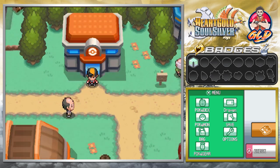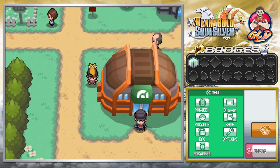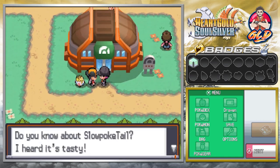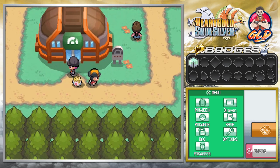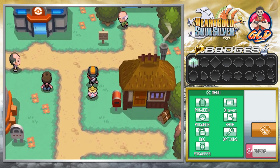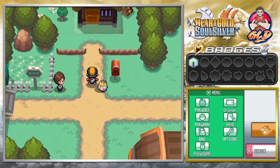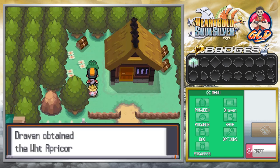Here we are in Azalea Town and we can't go to the gym just yet because a guy is blocking the way — he's talking about Slowpoke Tails being tasty. Before we do anything, this is home to Kurt, the guy that actually makes the Pokeballs for you. Right outside his house he's going to get you an Apricorn, which is a big positive. If you go inside the house you're going to see Kurt.